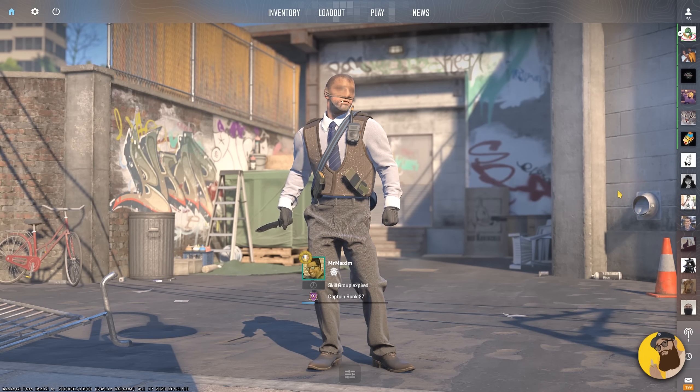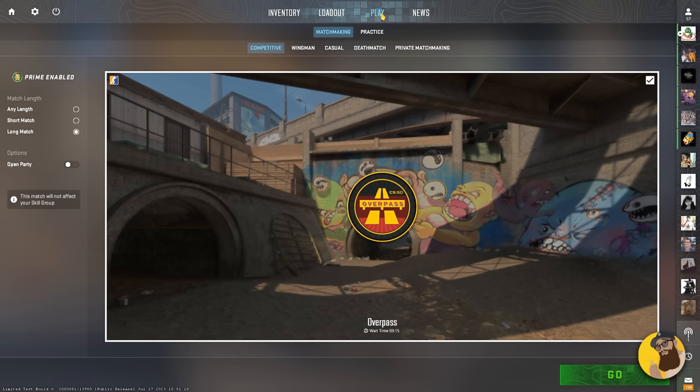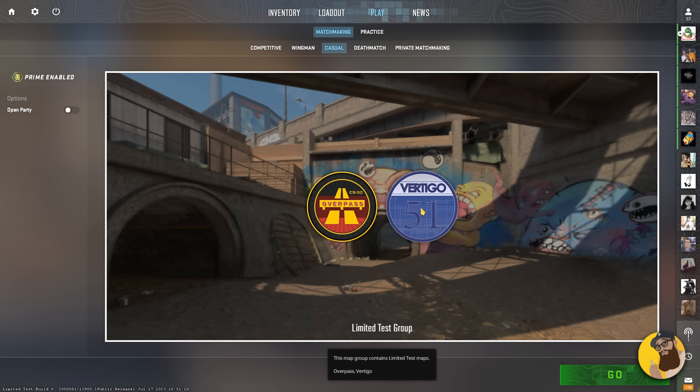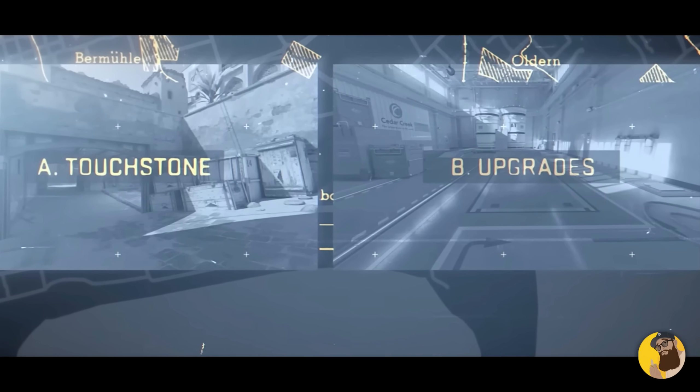Straight up, in the background, I'm met with the brand spanking new Overpass scenery background. The highlight is that Overpass is now part of the competitive game mode, and it's also debuted in the wingman mode — I predicted this one, by the way. Let's start with the side dish: Vertigo. Seeing this wasn't even in the promotional material, I would probably guess that it falls under the first category of CS2 tier maps, so touchstones.